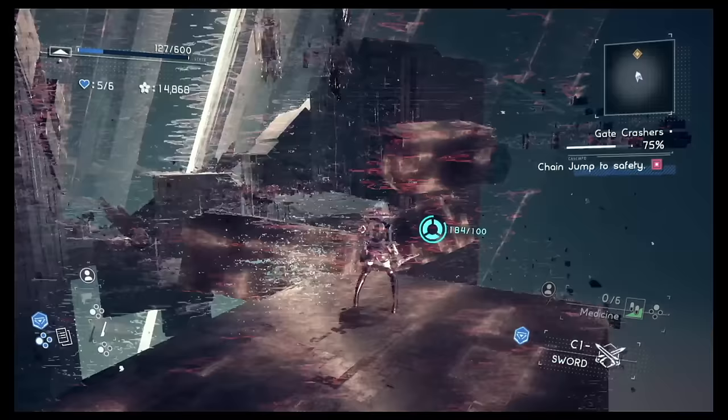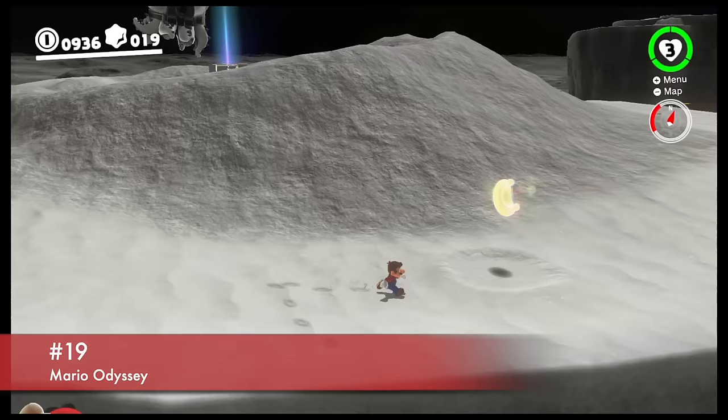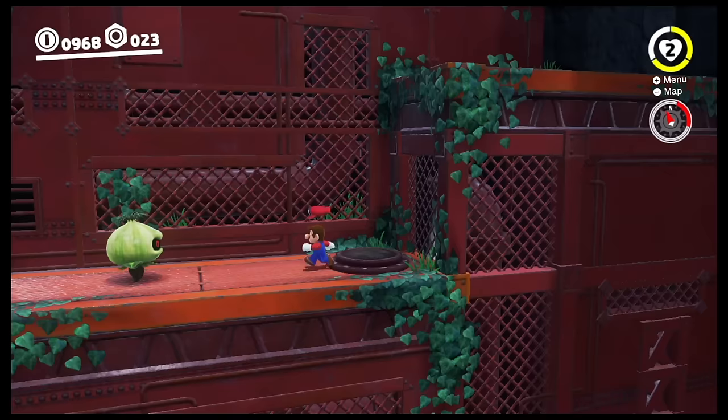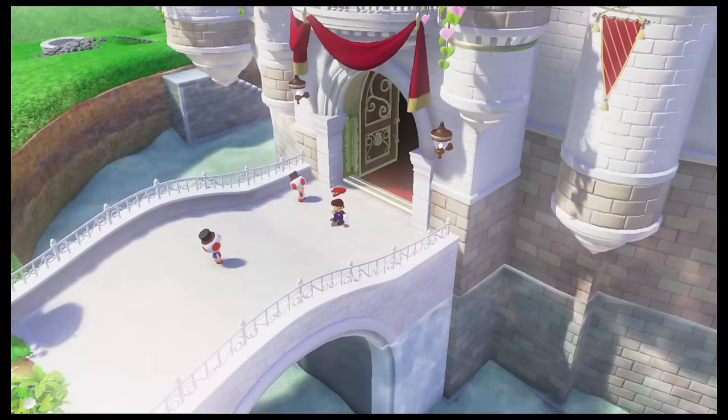I absolutely loved playing Mario Odyssey in co-op. The co-op assist mode is one of the best options out there, as far as assist modes go. Although it's not as full-fledged as other games, it's still incredibly fun to play. You and a partner control Mario and Cappy respectively. While Cappy can't stray too far from Mario, he can still fly around and attack enemies, allowing for some fun shenanigans and unique ways to approach obstacles.